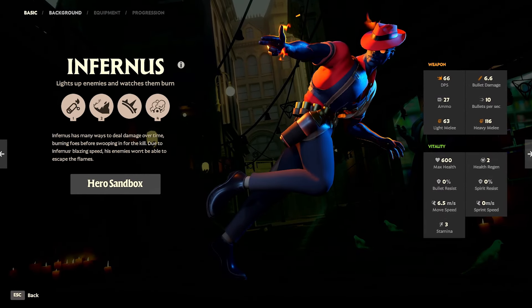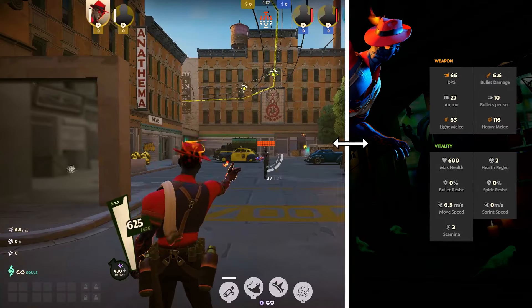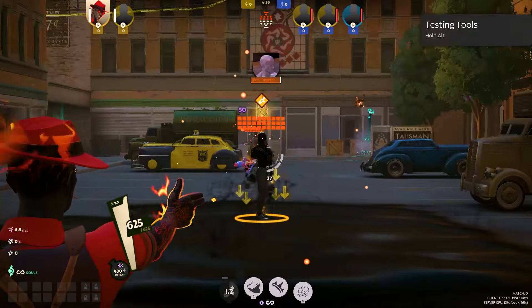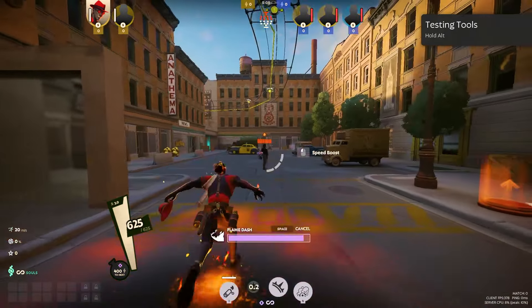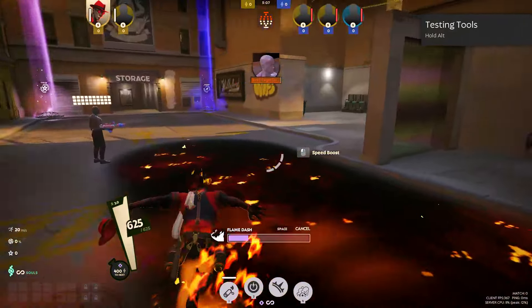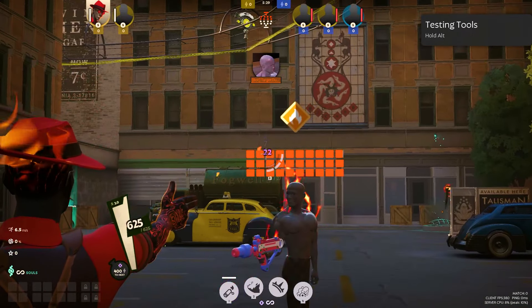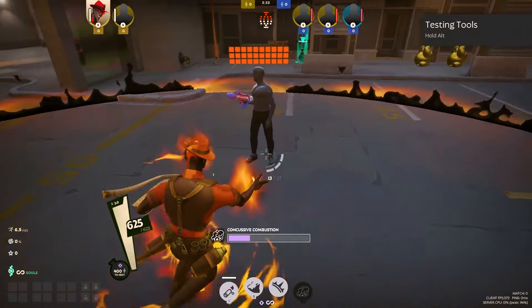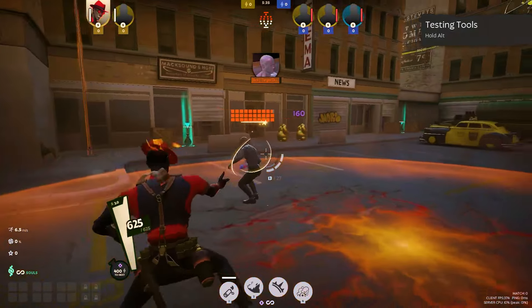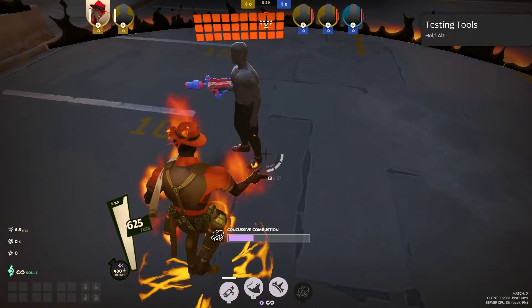Infernus is a fiery damage dealer who spreads burning effects and uses explosions to disrupt enemies. His abilities are Catalyst, which spews napalm slowing enemies and boosting damage dealt to them; Flame Dash, which dashes forward and creates a burning path that hurts enemies; Afterburn, where bullets apply a burning effect to enemies if enough bullets hit; and Concussive Combustion, which becomes a bomb that explodes after a delay, stunning enemies in radius. Infernus is a really strong initiator for your team.